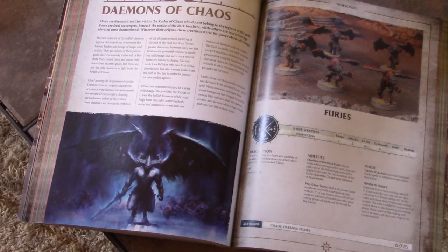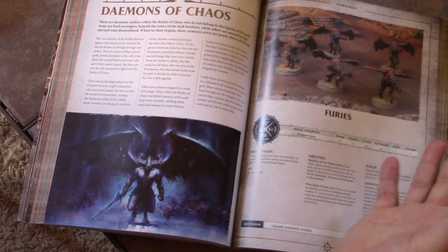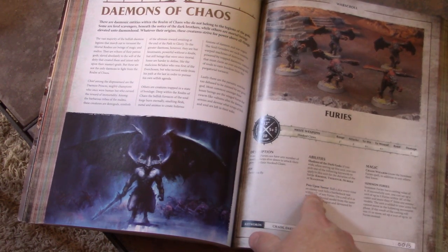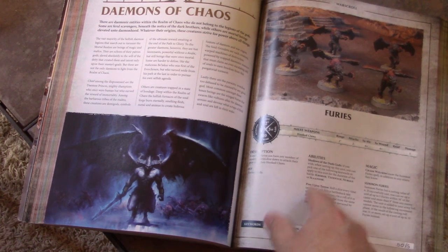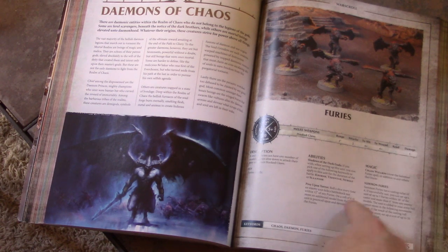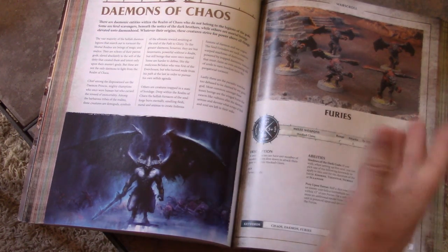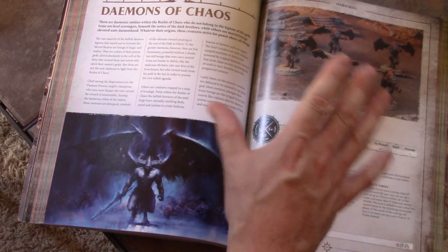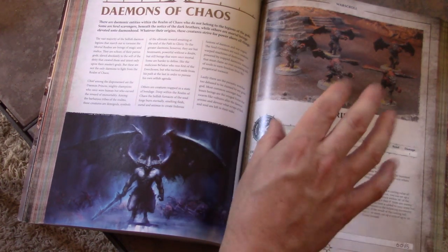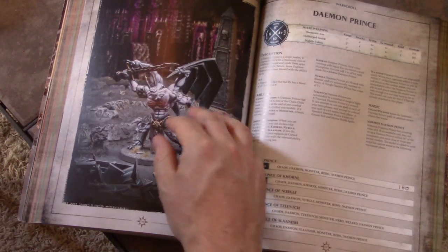Furies — I love them. Definitely going to be including some. It's 60 points for a unit — pretty cheap. They have two very basic attacks, not too bad. But they have Prey Upon Terror: roll a dice every time an enemy unit fails a Battleshock test within 12 inches of any Furies. On a roll of four or more, an additional model from that unit is pounced upon and devoured by the Furies. You just run them around — you don't get engaged, you might pick off some stragglers. These guys definitely have a role in your army. The published models are terrible — they're like 14 years old — so do conversions.